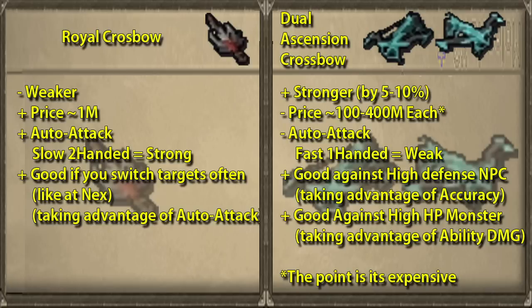For the ascension crossbow to be better, you need to be fighting a monster with high defense so that the accuracy difference pays off, as well as something you're constantly attacking so that the damage difference with abilities will show.